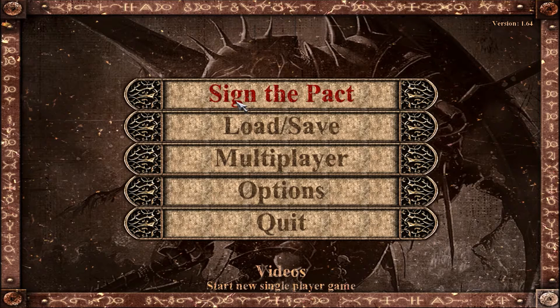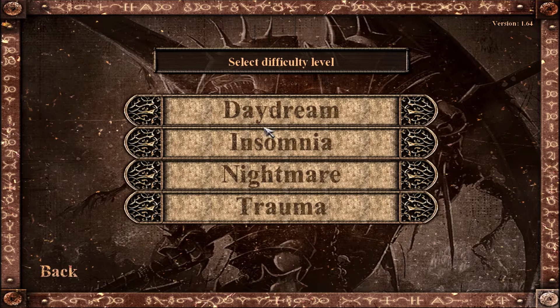If you remember, you can start a new game - the original one - and choose any of the difficulty modes. If you finish the game on Daydream, Insomnia, or Nightmare, you will finish the fifth chapter and see the ending. However, if you finish the game on Trauma Difficulty, you will finish the game on the fourth chapter and see a bonus ending.